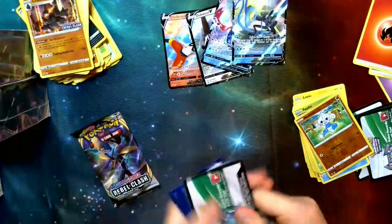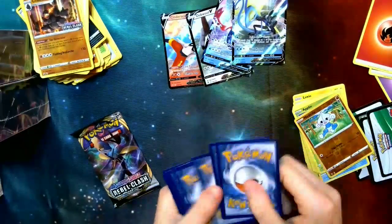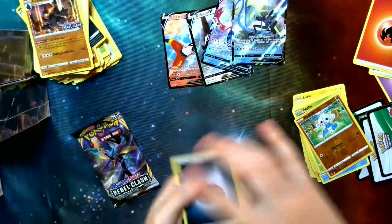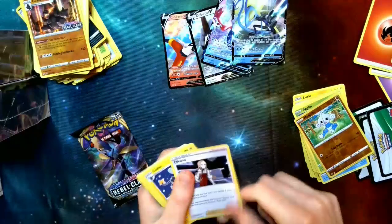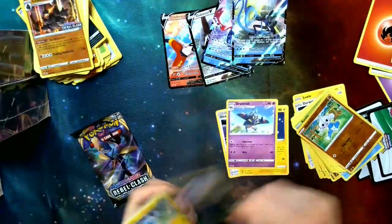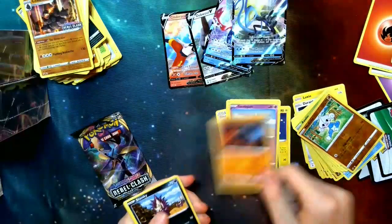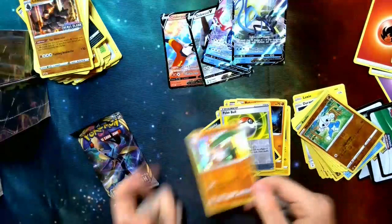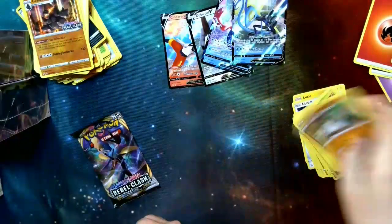It is a white card. Energy, Oleana, Luxio, Drakloak, Impidimp, Shinx, Sandygast, Rolycoly, Stunky, Poké Ball, another Galarian Sirfetch'd — and a Holo Sirfetch'd, though. That's one for it.